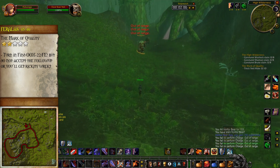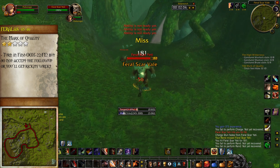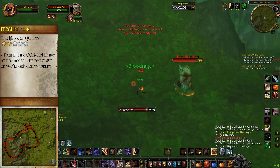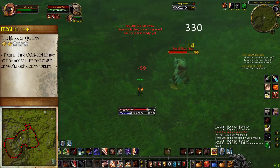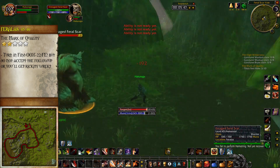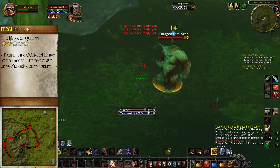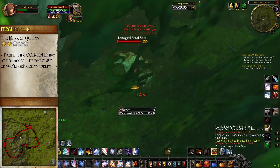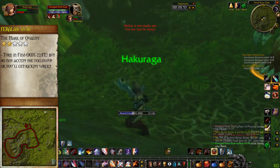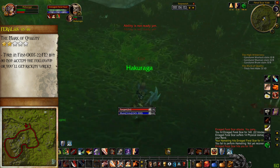Once you reach the Yeti Cave, start killing the Yetis for the quest The Mark of Quality, where we'll need 10 thick Yeti hides. The Yeti come in multiple types. The enraged Feral Scar Yetis inside the cave will enrage when you get them low HP and hit very hard — they will very easily kill you if you don't prepare for it. You can Sweeping Strikes and kill the normal Yetis outside, but be very wary of the higher-level enraged ones inside.